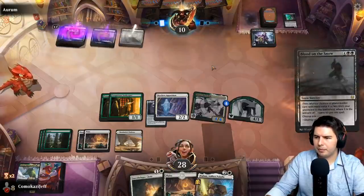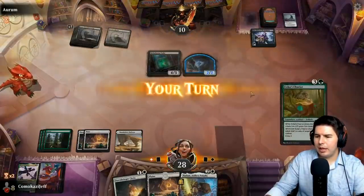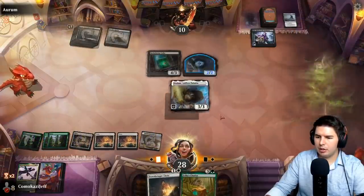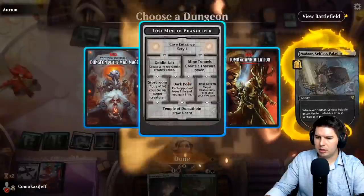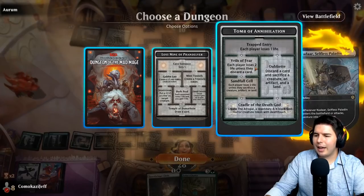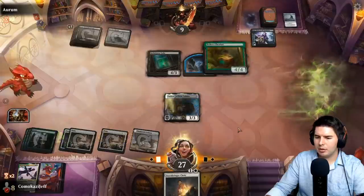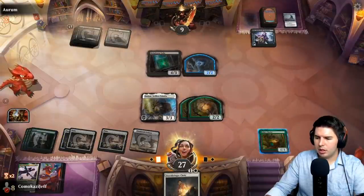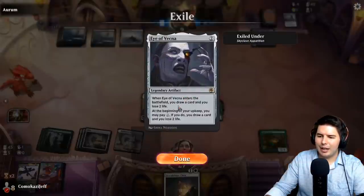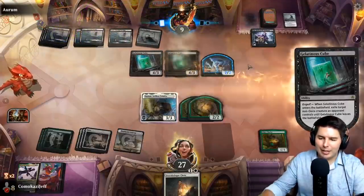Blood on the Snow brings back the Gelatinous Cube and another dude. Play Nadar. Their deck actually hurts them quite a bit with the book of All Darkness and Eye of Vecna — they have tons of stuff to make them lose life. That was the issue I ran into with their deck: I wasn't able to have a ton of ways to not lose life. Pass the turn.